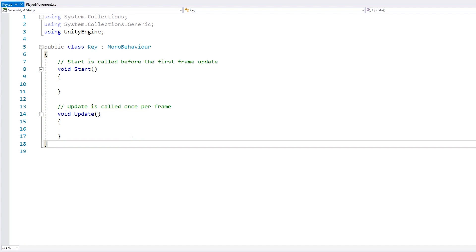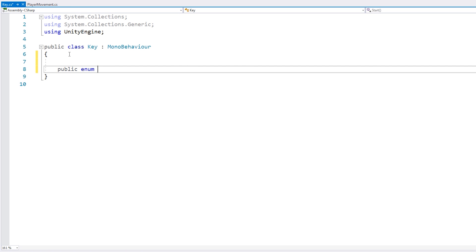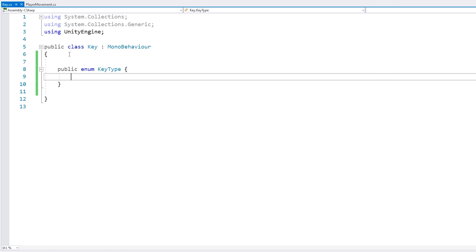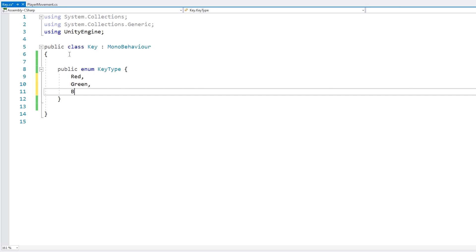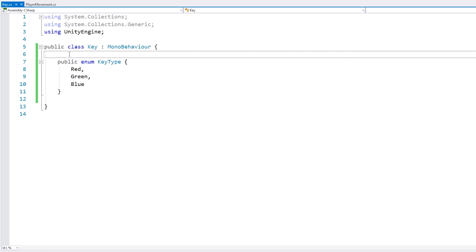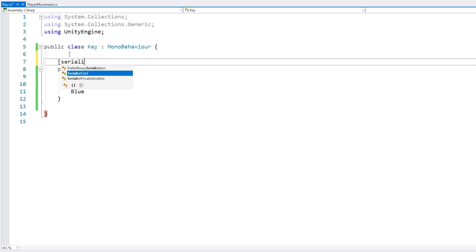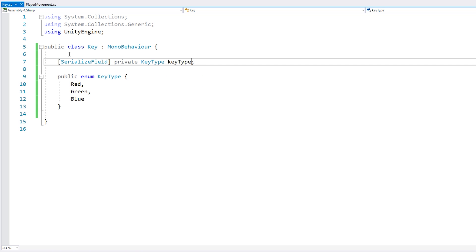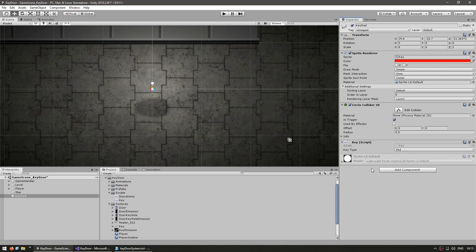Now in here, let's first define the various key types using an enum. So we make a public enum, call this our KeyType. This will be our various keys — so let's say Red, Green, and Blue. And now we want to set the key type for each key, so let's simply add a serialized field for our key type. Now we can go into the editor and there's our key script. We have a nice dropdown menu in order to choose our key — so this one is Red.